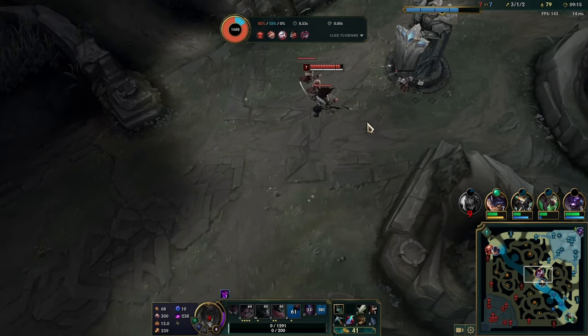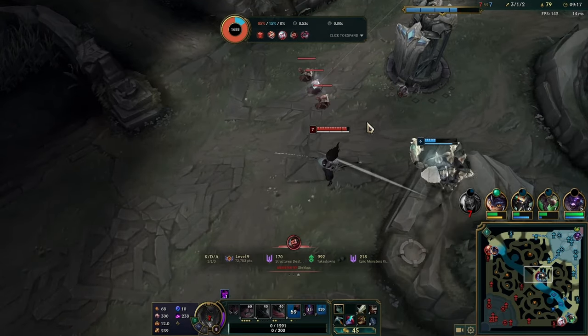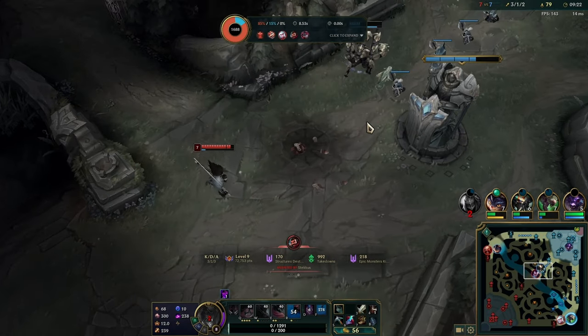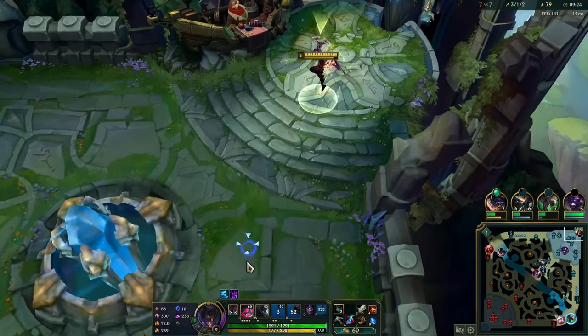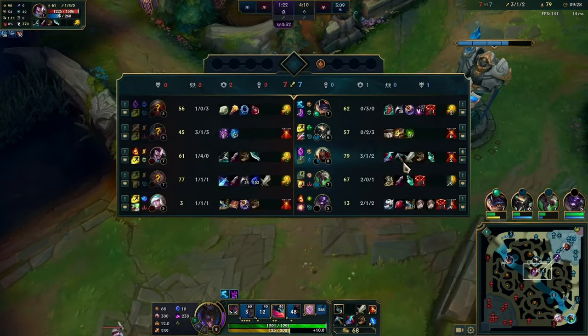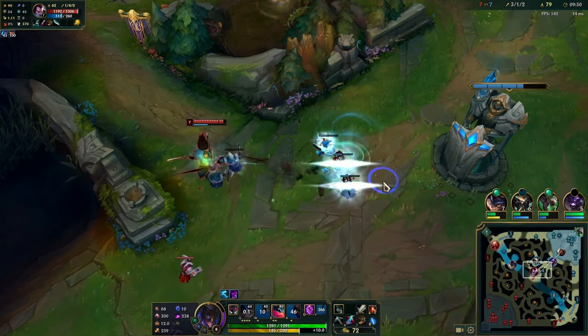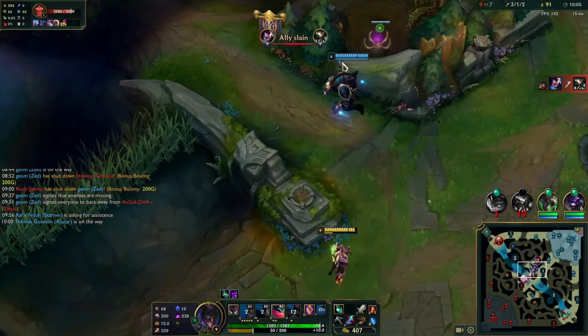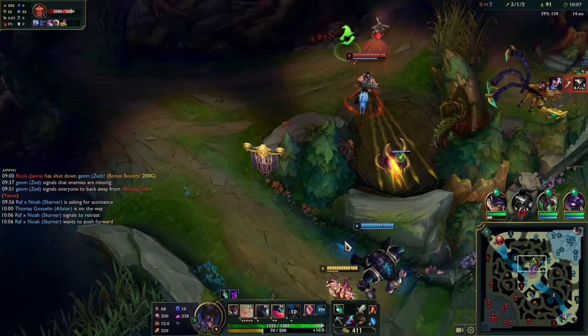The reason I went for the roam is because I shoved a cannon wave, so I know there's no cannon wave for a little while. You should generally not roam on cannon minion waves - other minion waves it's fine to roam. I shoved mid, my jungler dies and he starts pinging me, so I quickly deafen to save my mental.